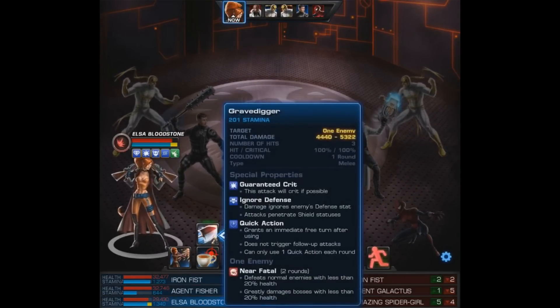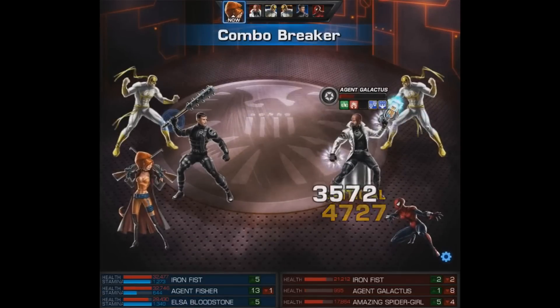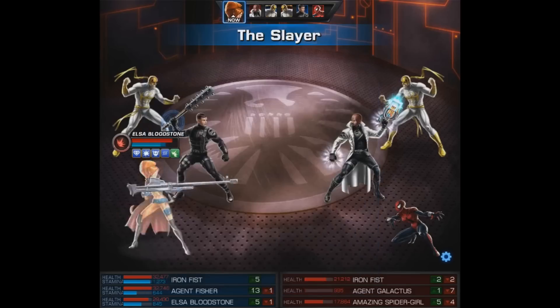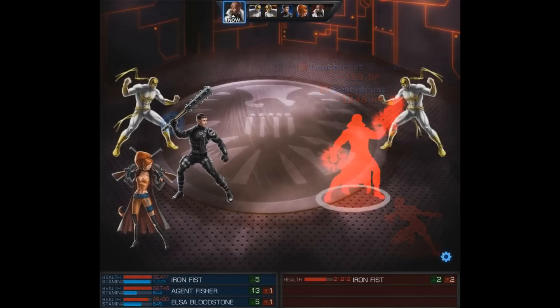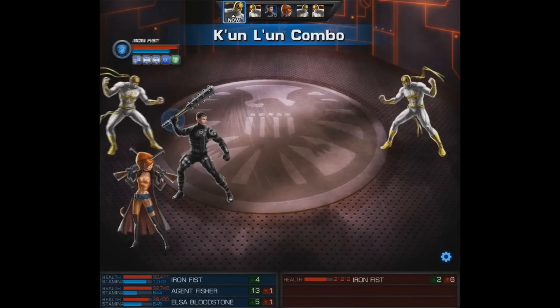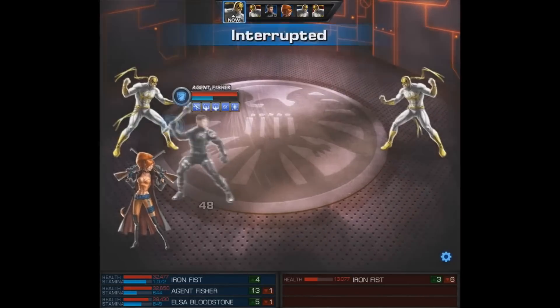With Elsa, we're going to use her Grave Digger. This quick action not only does damage, it has Near Fatal — so if it hits, that debuff will be on the opponent and they'll die as soon as they get to 20% or less. Of course it misses. But we'll use the Slayer on Amazing Spider-Girl, and there you see that incredible damage. Plus, the Agent dies from the DoTs anyway. With only the enemy Iron Fist remaining, we'll go ahead and work on him, and it shouldn't be too long.